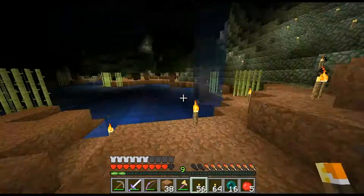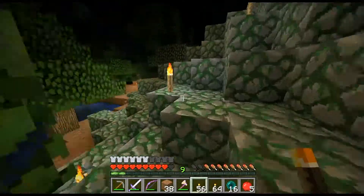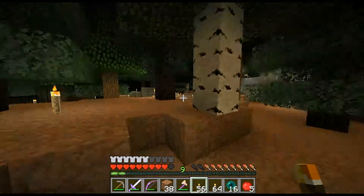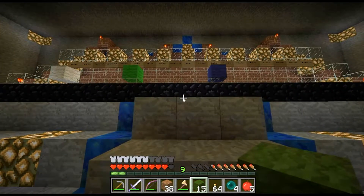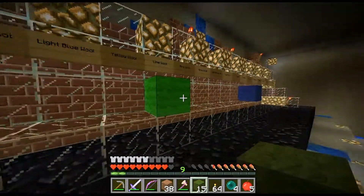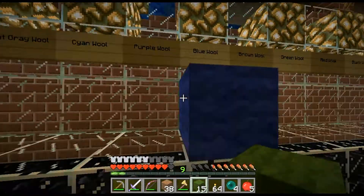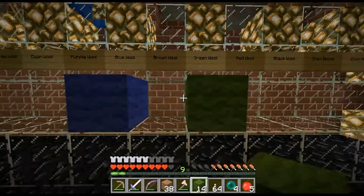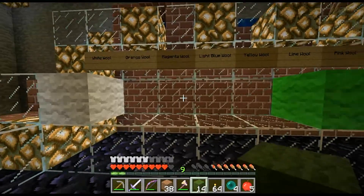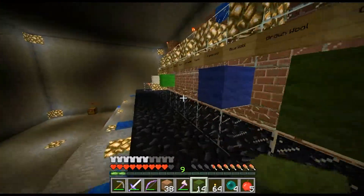Now that I have the green wool I'm going to go ahead and put that in my safe house — actually, why not bring it to Albin's machine now. Here we are at Albin's machine with the green wool — the fourth wool so far, powering the almighty Albin's machine. Let's go ahead and place this. Green wool — that's four wool so far. Making pretty good progress. Still got twelve wools to go.